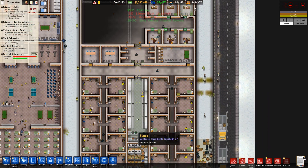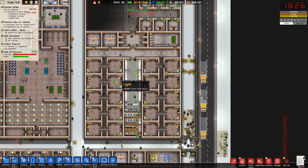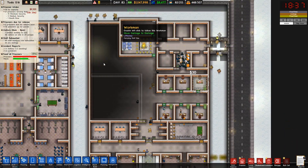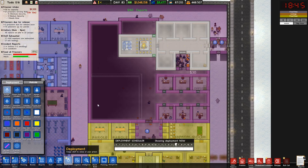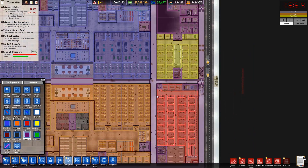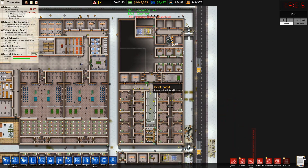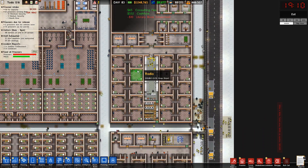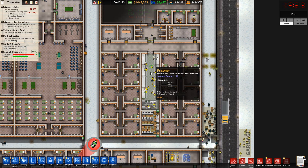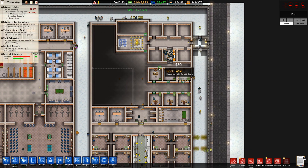We don't have a visitation room for protective custody, I think. That might be an issue. We could set a visitation room up here, maybe. I'm not really worried about it right now, to be honest. Maybe that's something for you guys to do when you load up the prison — to change it up a little bit where you think I left things out and missed things. Make sure to add those things in. I feel like that would be fun for you to do.